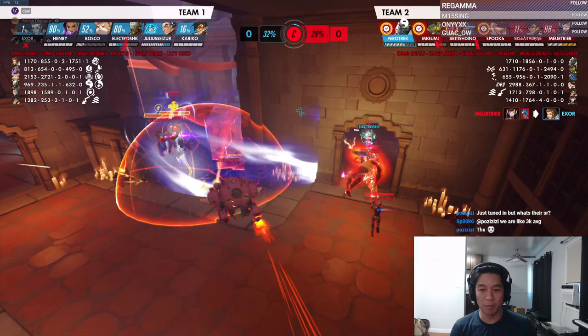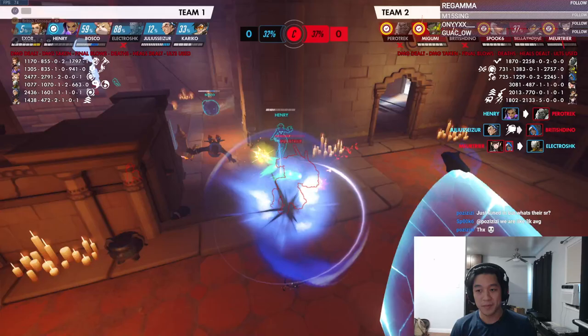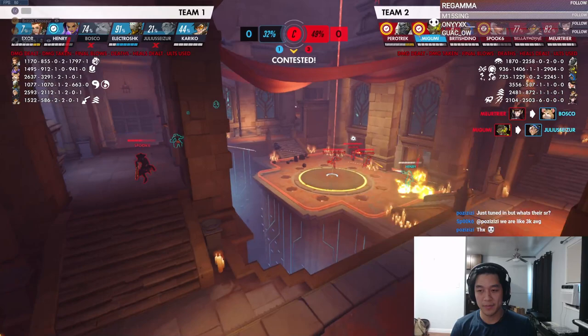Their Brig just messes up their rally. But if the rally had lived, you guys wouldn't have killed any of them. This is the tail thing I'm talking about — they just look to surround you guys afterward. You guys narrowly win this with a point fight but it wasn't a good fight at all — it was just their Brig messing up the rally. Conceptually you guys failed to do what you needed to do.